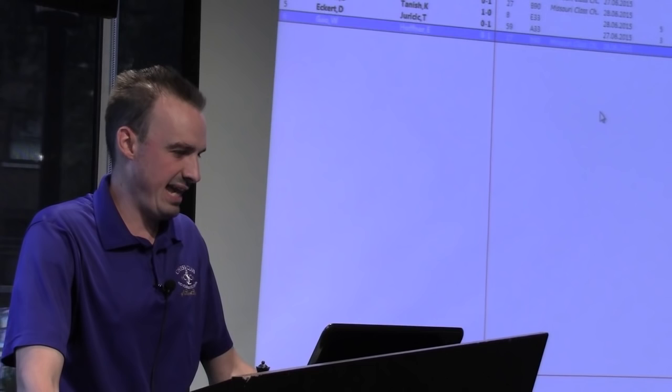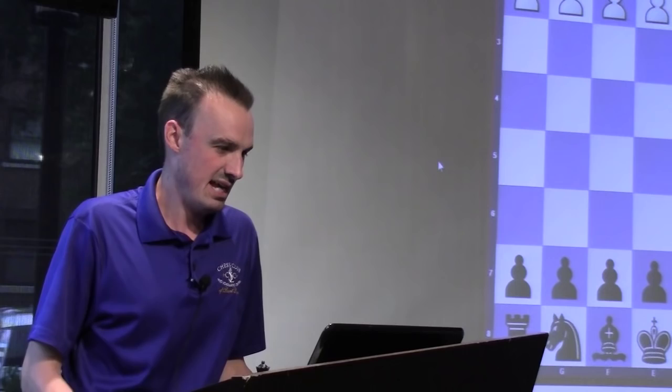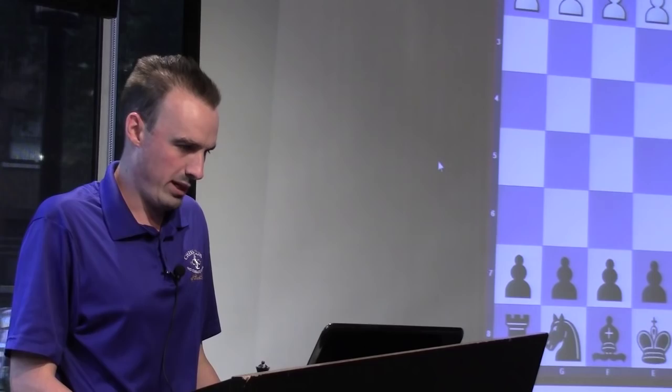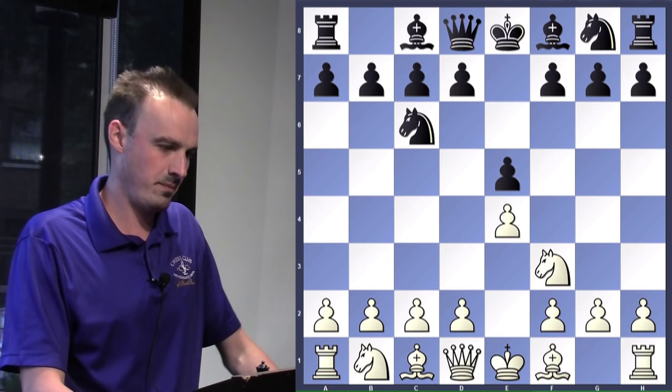Now let's see a game from the Missouri Novice Championship — this is why we're all here. This is actually board one of the last round. We saw how the Class B guys played, so let's see how these guys play. White plays E4. White will be the hero — maybe — in this game. E4, E5, knight attacks the pawn, knight C6. Bishop to C4.